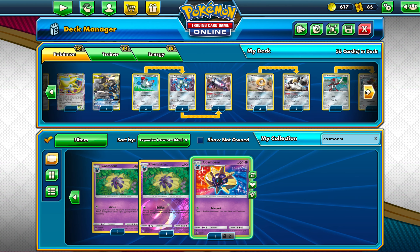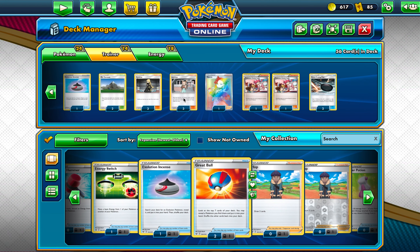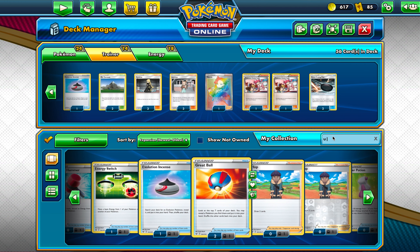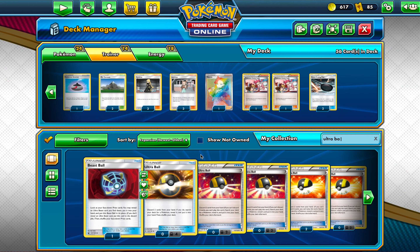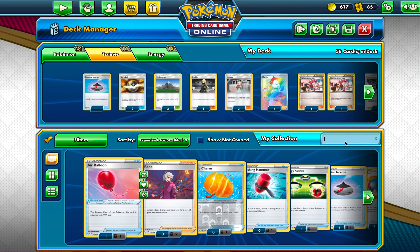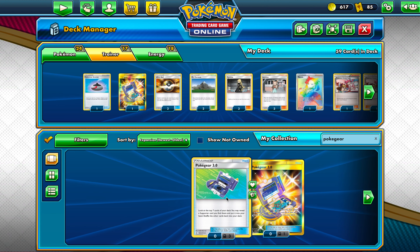Let's look at the trainer cards I have right now — it's pretty cut and dry. The Jasmine card is really, really good, especially if I go second, which lets me search five Steel Pokémon on my first turn. That's why I have so many of them. I'll also use Ultra Ball to get cards out of my hand and find more. In a past video I ended up getting this gold card, and I actually have a lot of Poké Gears.